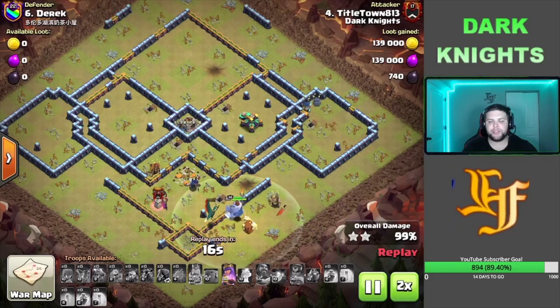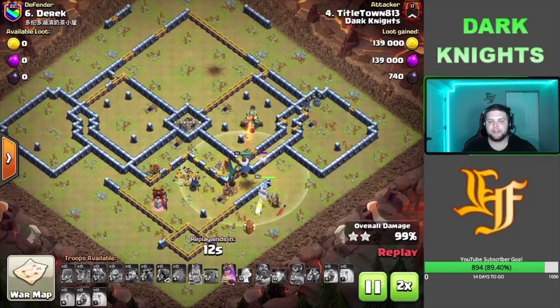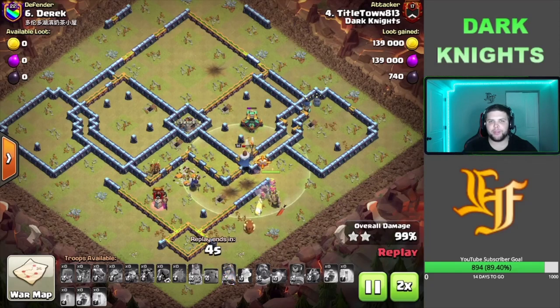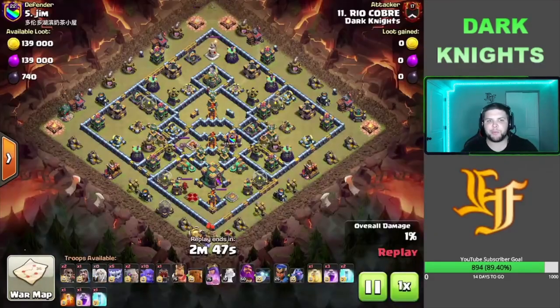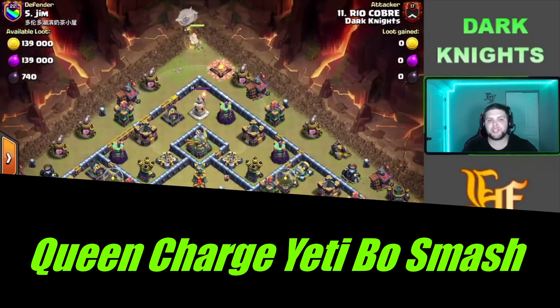Easy 3-star from Tidal. Beautiful Blizzard value — huge value coming off of that, and then obviously the Mashed Dragons going through and crushing bases as well. Nice triple by Tidal Town. This next attack we got Rio coming in with his Queen Charge Yeti Bowler Smash.